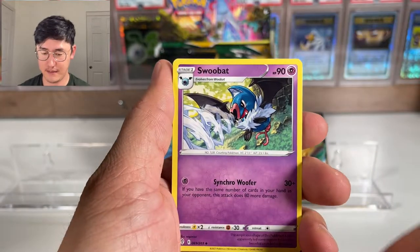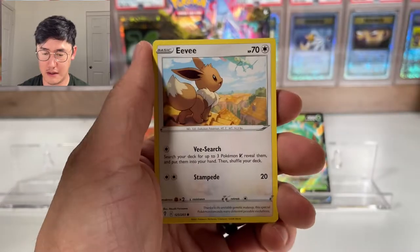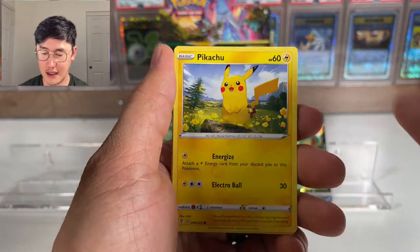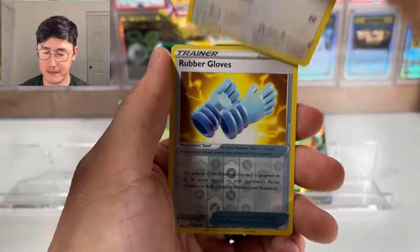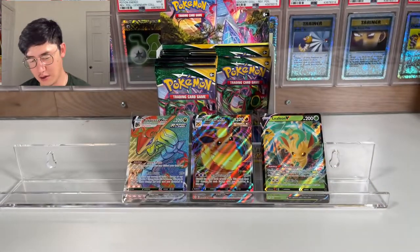Next pack: Psychic Energy, Woobat, Digging Gloves, Stormy Mountains, Eevee, Cutiefly, Pikachu, Applin, Lilipup, Rubber Gloves, and a Seismitoad non-holographic.